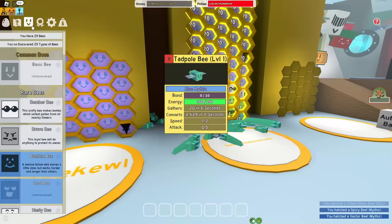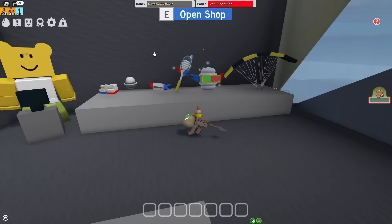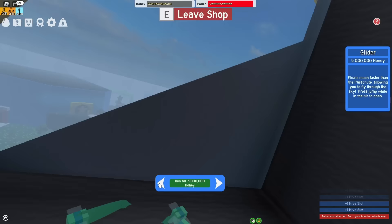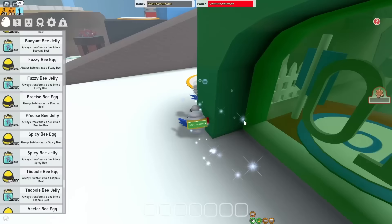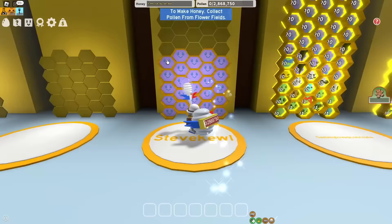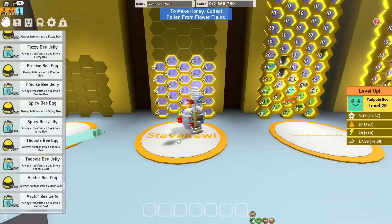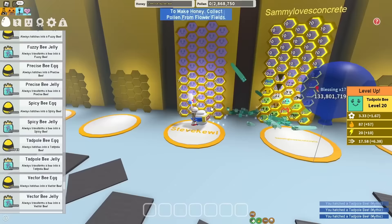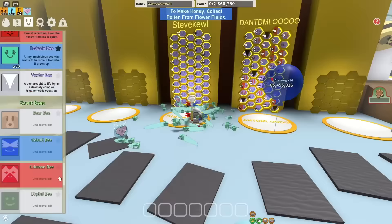And there we go, I got myself 25 different Bee Types. So I'm sorry, Vector Bee — you're going back to the Tadpole. Now let's go to the Top Shop where I can buy 25 more Hive Slots, which means I'll be able to get even more of the best Attack Bee inside of Bee Swarm — I'm talking about the Tadpole, of course. I maxed out my Hive Slots, now I'm officially poor. And there we go, 50 Tadpole Bees inside of Bee Swarm, and only 6 minutes of playtime. Now it's time to level up and gift the rest of my Bees. I now have 50 Tadpoles that are gifted.